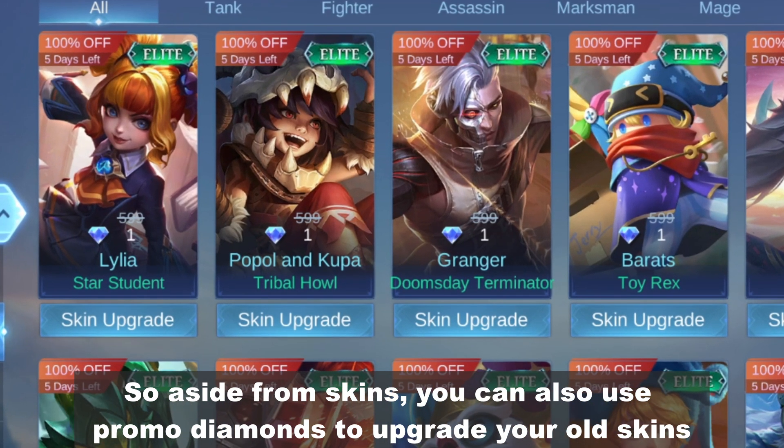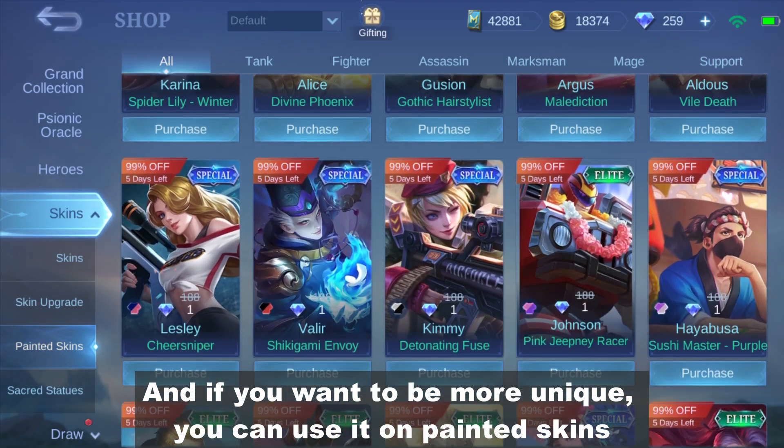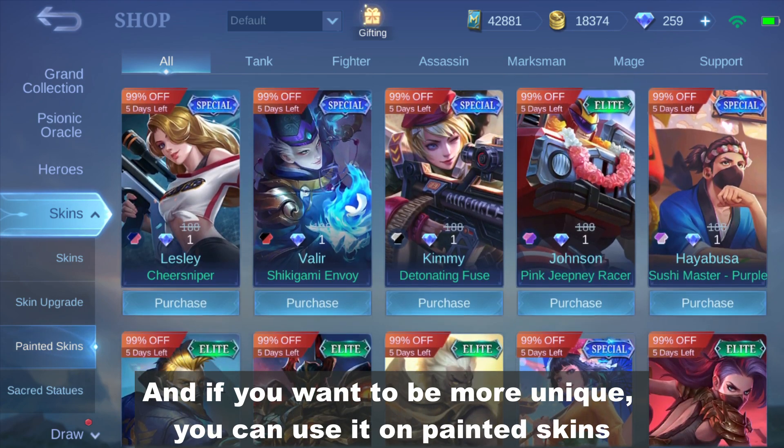Aside from skins, you can also use promo diamonds to upgrade your old skins. And if you want to be more unique, you can use it on painted skins.